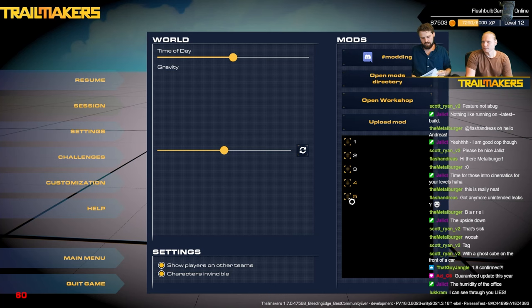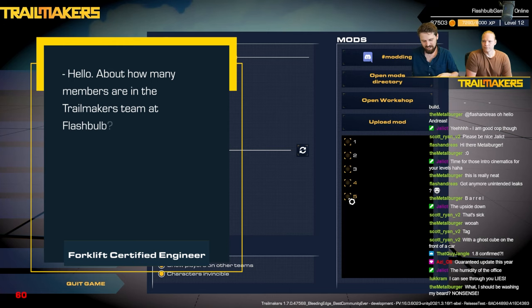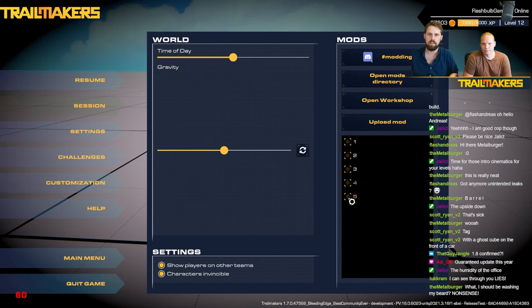From Forklift Certified Engineer: about how many members are in the Trailmakers team at Flashbulb? We are hovering around 15 to 20 people at the moment, but people move a little back and forth between the Trailmakers and the Rubber Bandits/Rubber Royale team depending on where help is needed. I've been 100% on the Trailmakers team, so don't worry. Together we are probably 90% Trailmakers, which is what you want for a Trailmakers stream.